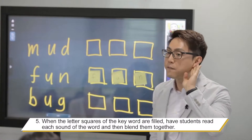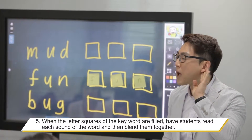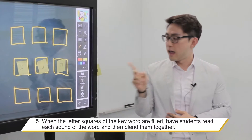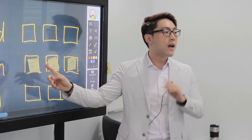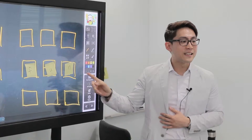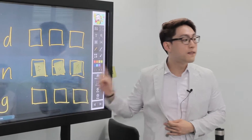What sound does the letter F make? F. Very good. And what about the letter U? A. And the letter N? N. Okay, so we have — everyone together: F, A, N. All together, we have? Fun. Excellent! Very good job.